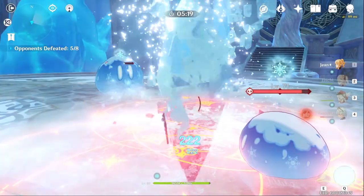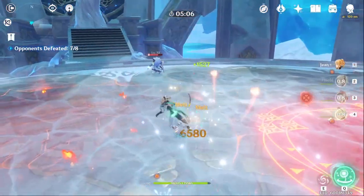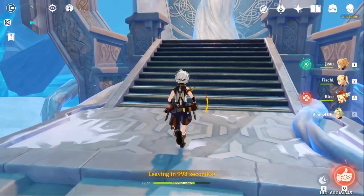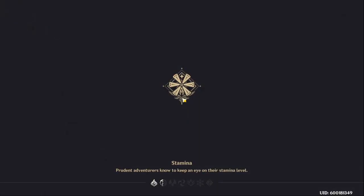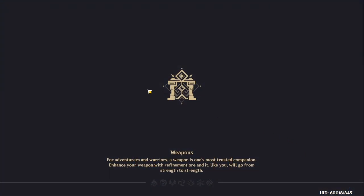You'll use the E, switch to your DPS character, go back to Bennett, make sure his E is ready, and then use it again. Do your damage on your main DPS, switch back to Bennett just to get that E so you can recharge the Q. Keep going back and forth like that. Even once you have the Q, you still want to use his E to keep drawing in energy. Obviously, it's a bit annoying switching back and forth constantly, but this is kind of the super sweaty meta way to use Bennett, in my opinion.